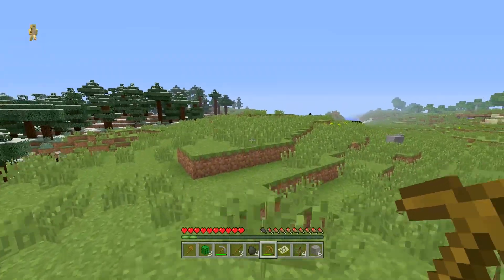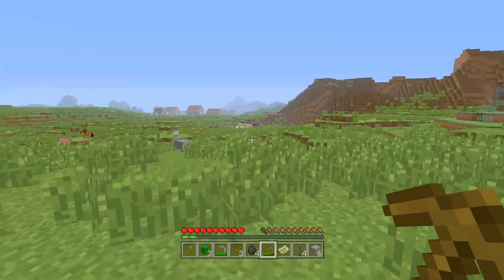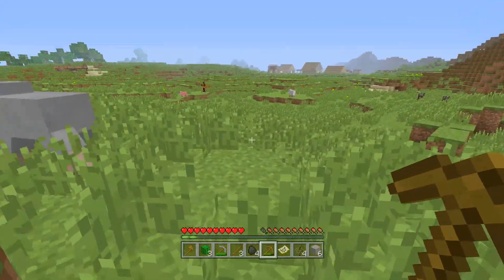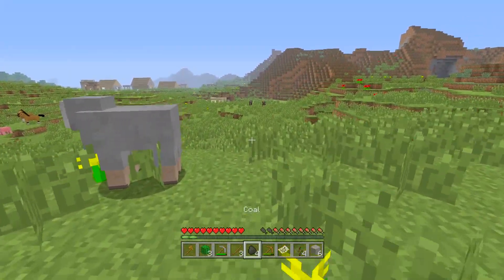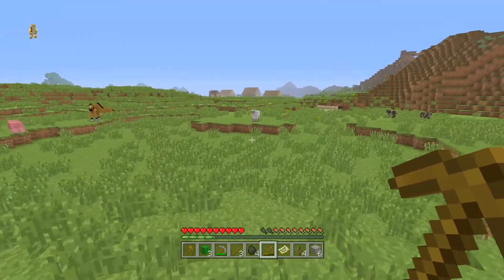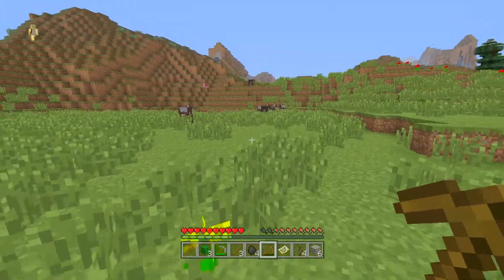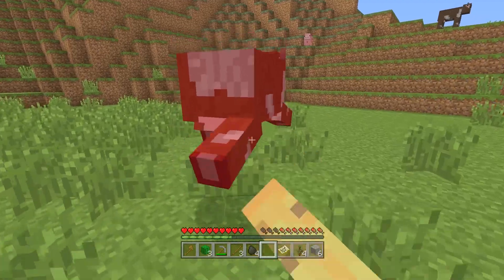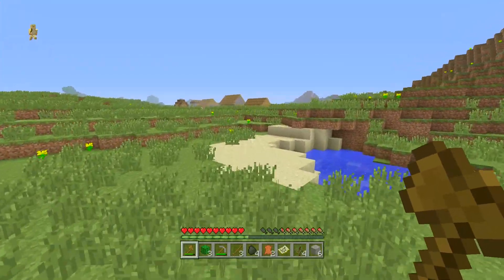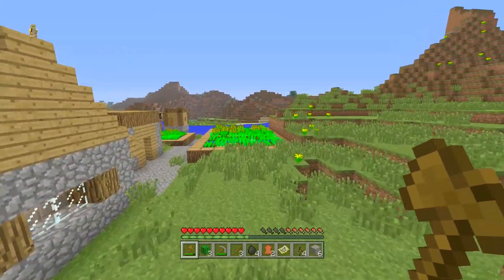We've got six iron, some food, and now we need sheep — this is why the plains biome is excellent. Compared to the snow biome where everything was hidden, in a plains biome you can just see animals right in front of you. We need wool, and since we can't smelt our iron ore yet, we'll have to kill the sheep. You only get one wool per kill instead of three, so make sure you kill enough to get three wool to craft a bed.